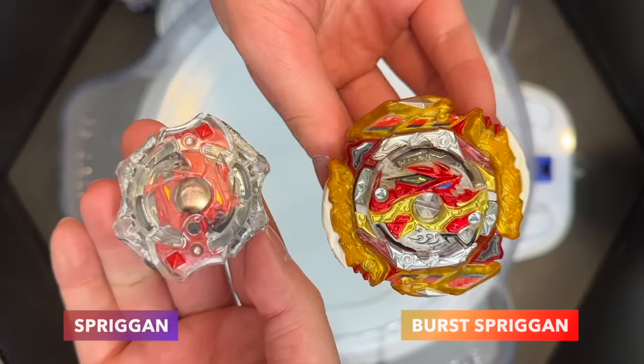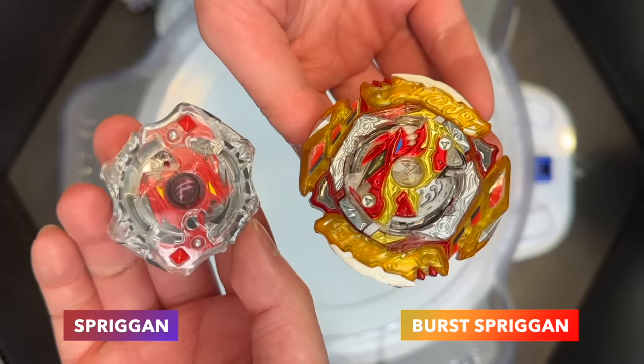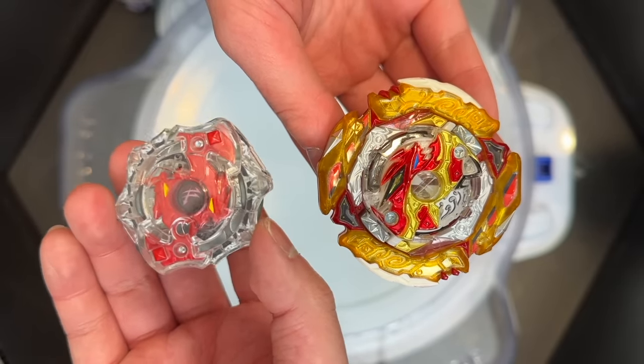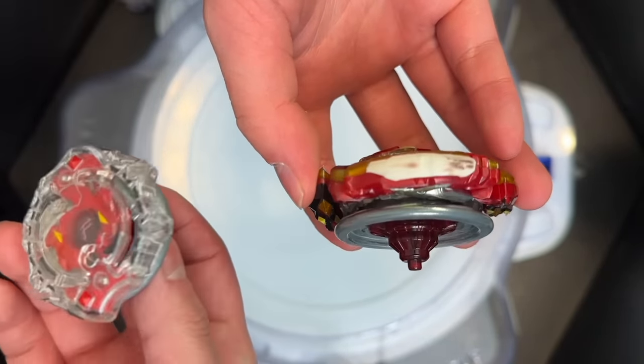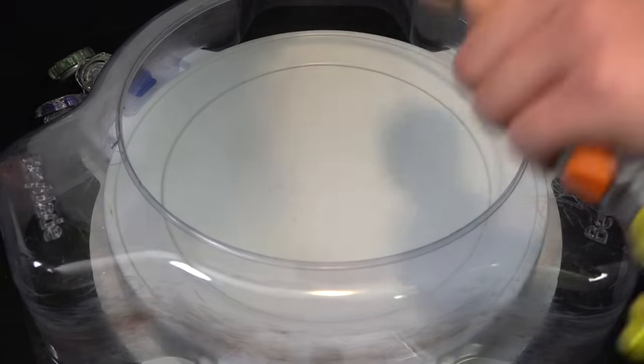Next we have the signature balance type — Valk's best bud, Shu and Spriggan. The original Spriggan was manga only, just like the rest of these. You have Spread Fusion, and you got Spread Dash on yours there. The driver's pretty much the same as yours — never changed. Three, two, one, shoot.